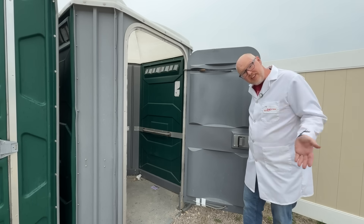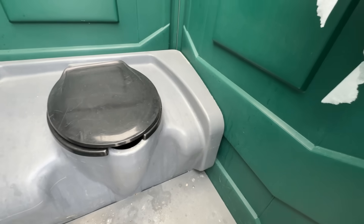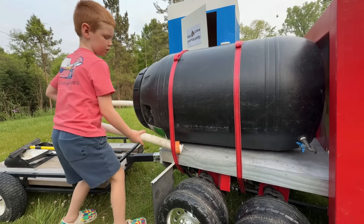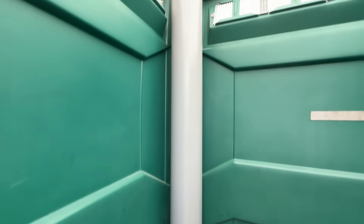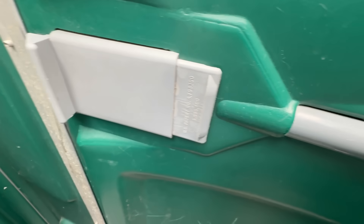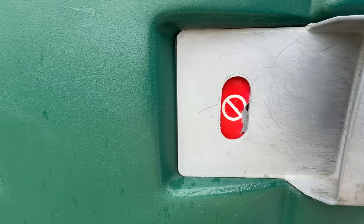Now here's how a port-a-potty works — let's go in. Port-a-potties have tanks built into the floor that need to be emptied periodically by a septic truck. This tube here is the vent that exits on the roof. Ideally, all the smells go out the vent on the roof and inside the port-a-potty stays pretty fresh. This latch locks the door and also shows if the port-a-potty is occupied. It's important to sanitize your hands after using a port-a-potty, so they're often built in.